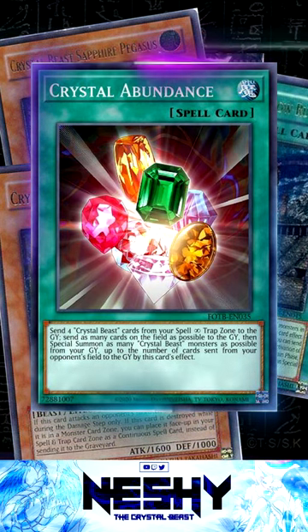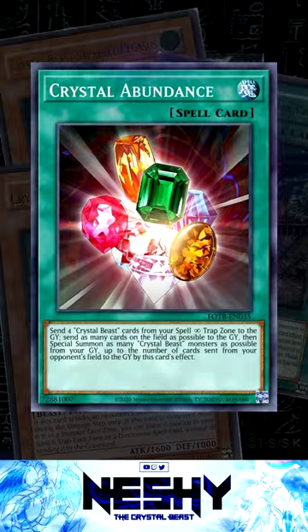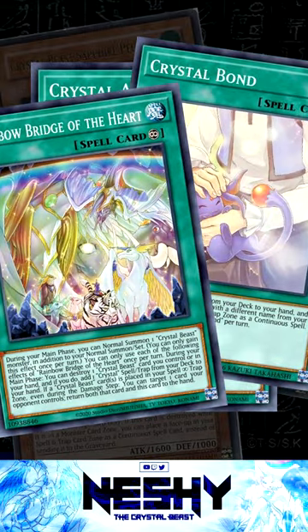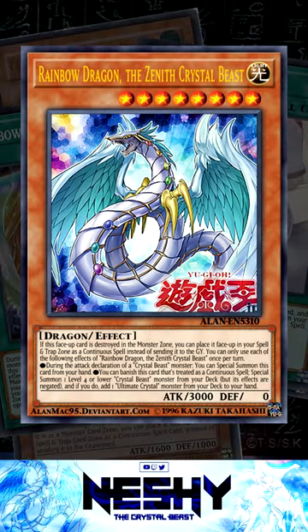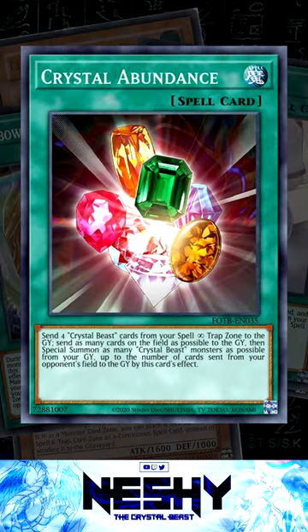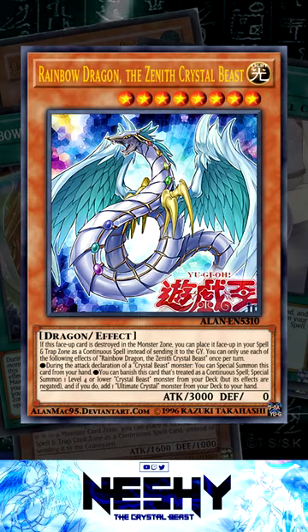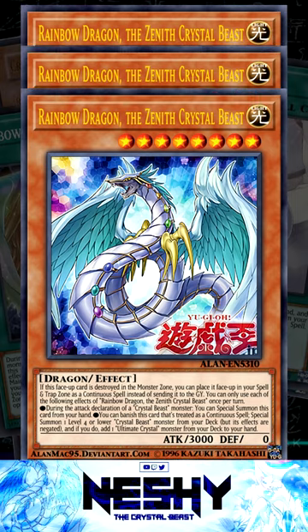This card has only gotten stronger as the years have progressed. Not only is it enabled easier by cards like Crystal Bond and Rainbow Bridge of the Heart, but it's also gotten stronger thanks to the high attack given by Zenith. One of the card's biggest drawbacks is how reliant it is on the number of cards the opponent has, but Zenith helps mitigate this by only requiring the opponent to have 3 cards to win the game, since 3 Zenith is 9,000 damage.